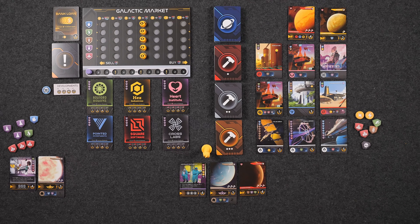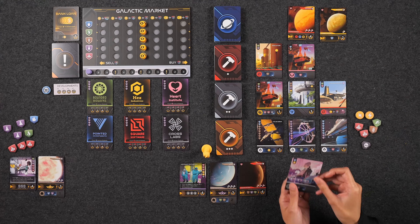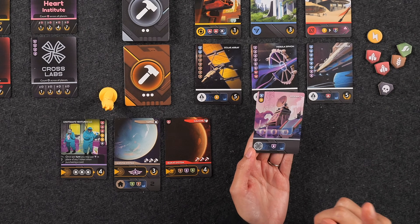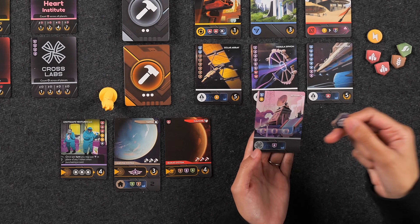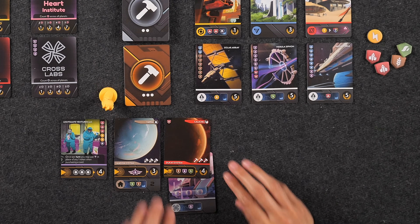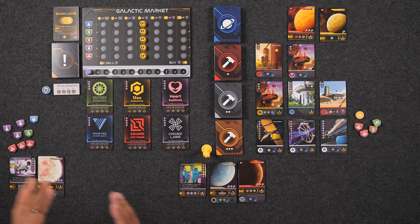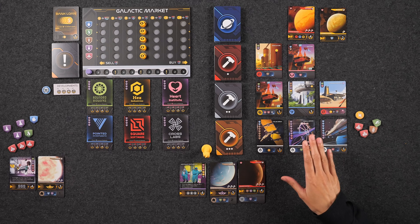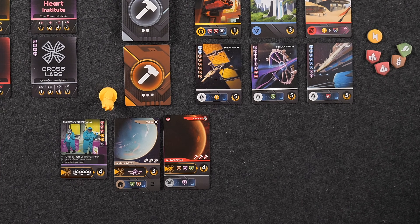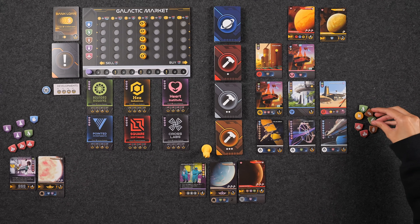For her second action, Monique purchases a level one development called Research, costing one energy token and one mineral. She doesn't have a mineral, but uses her Legitimate Ventures LLC ability — spending an illegal good in place of the mineral. She tucks this development underneath her new planet, fulfilling the research requirement. For her third action, she takes the OmniForge action, producing two gas and two food resources. Those three actions conclude Monique's first turn, and the display row is refilled.